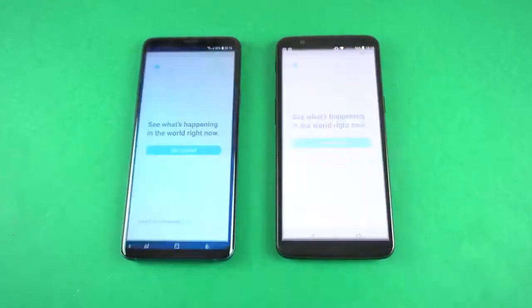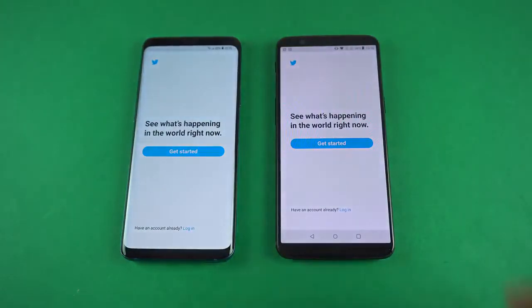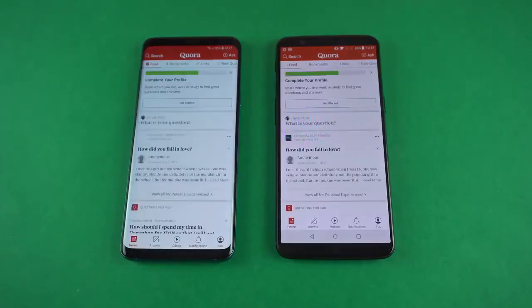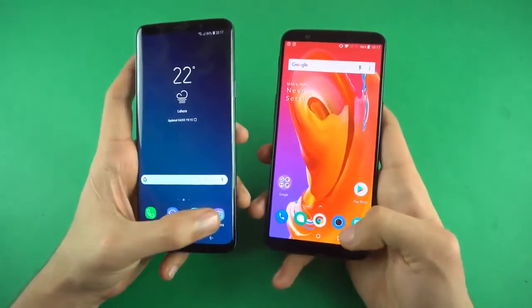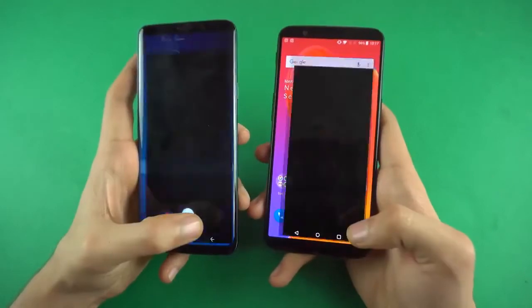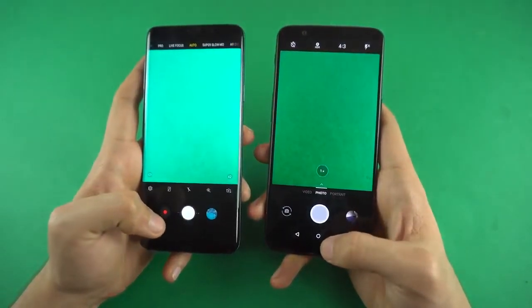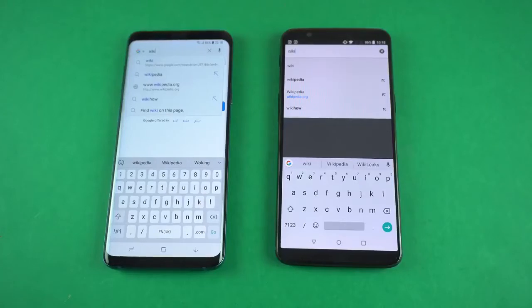Let's check out Twitter — about the same on both phones. Quora — about the same on both phones with the latest feed. That was really close; again, you guys are the judge. Last up, launching the cameras at the same time — and faster on the Samsung Galaxy S9+.